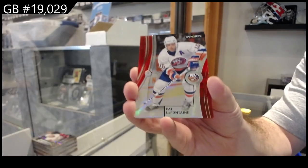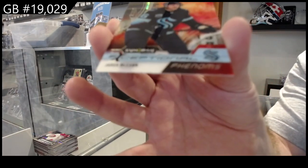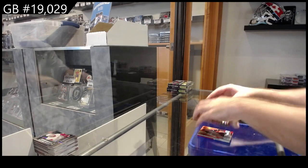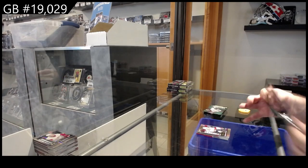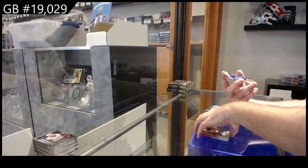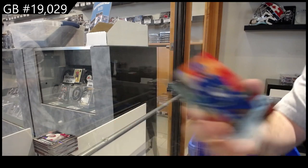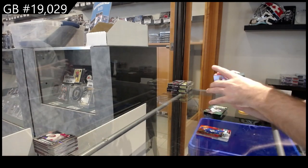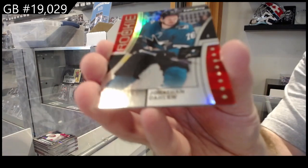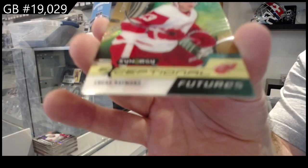Red of Pat LaFontaine for the Islanders. We've got a $8.99 McCann Phenoms. And a Roaring Twenties, Denisenko for the Panthers. Boston Bruins, Taylor Hall, Red. We've got an $8.99 for Vancouver Phenoms of Pedersen. And a Duos of Larkin-Bertuzzi, $9.99, for the Red Wings. Red Rookie for the Sharks of Darlene.